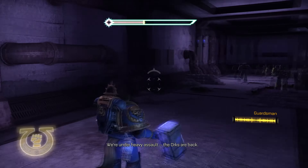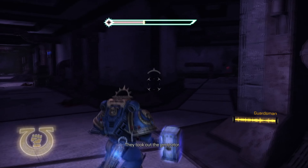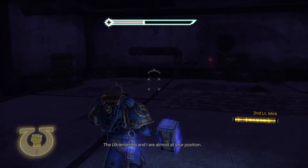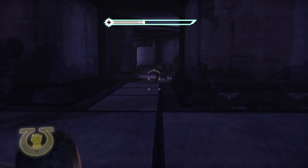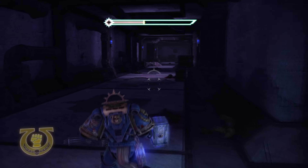The next servo skull is right over here while you're going through this corridor. We're going to head to the right here — approximately, when Mira will actually get the Vox transmission, that's your cue to turn to the right essentially.